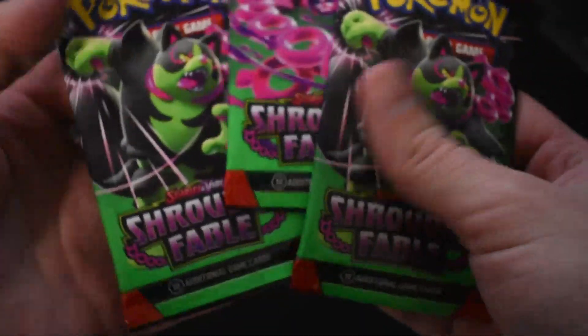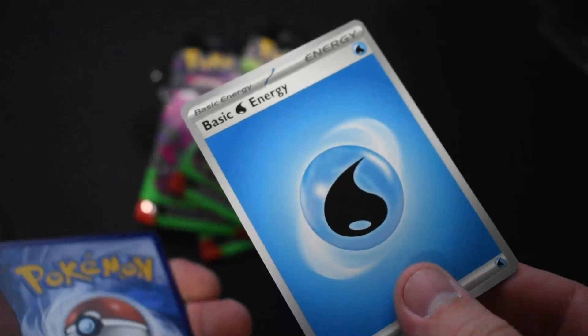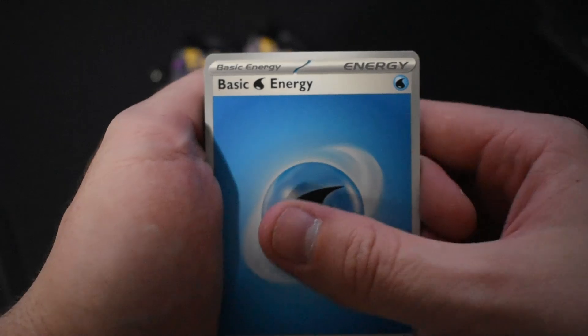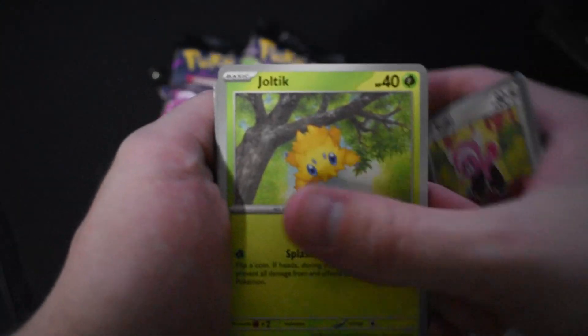Let's crack into all four of these. I'm gonna start with a bird — I do like the bird, so maybe it'll give us some early bird luck in the first pack. Let's get the code, let's get a fire energy. Well, I forgot the energies can be special on this one. It looks like we got basic energy, Houndoom, Stufful — the Houndoom Illustrator from this side is really cool.